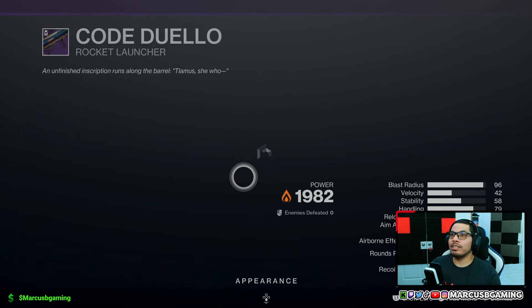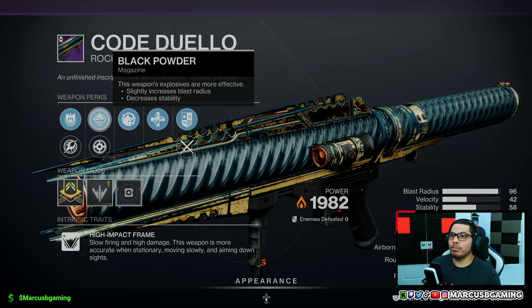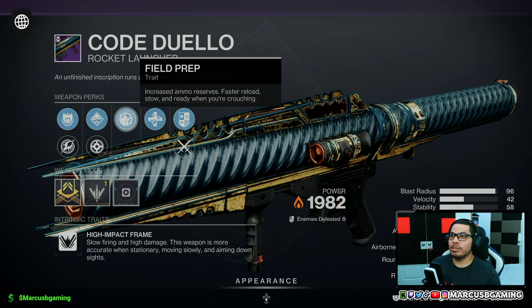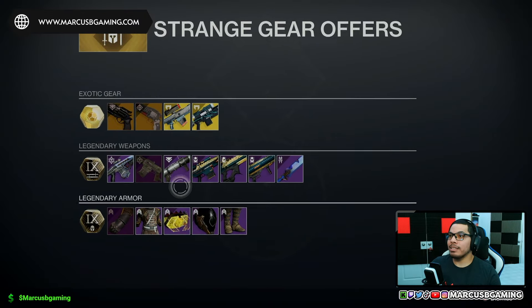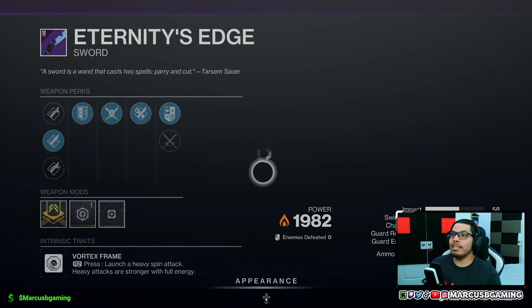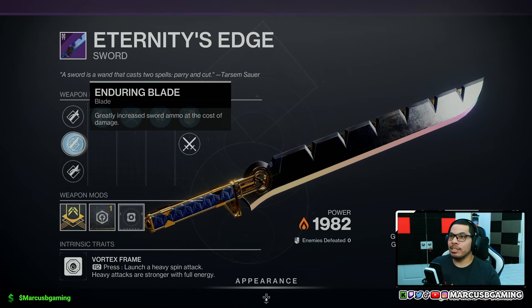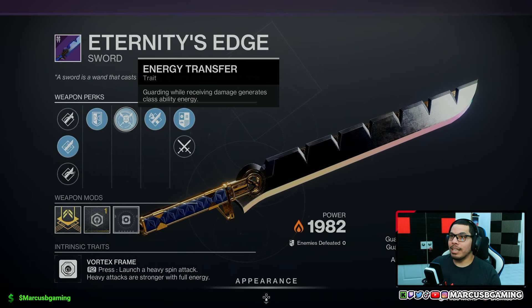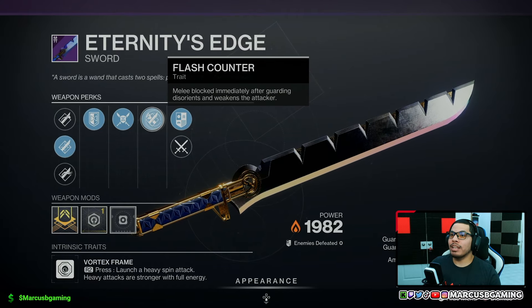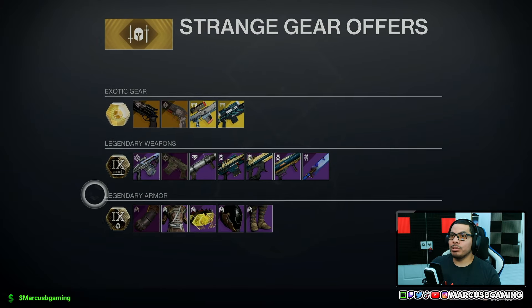That is a Cold Denial with countermass or hard launch, black powder or implosion rounds, Field Prep and Unrelenting, with a blast radius masterwork. And then we have an Eternity's Edge sword with honed edge, enduring blade, jagged edge, Infinite Guard, Energy Transfer, and Flash Counter with an impact masterwork.